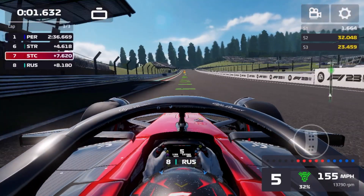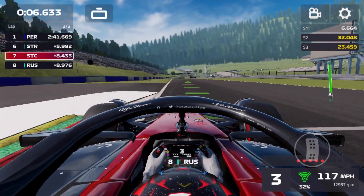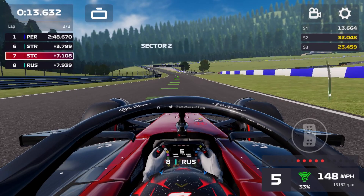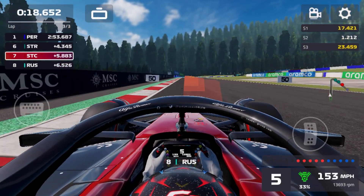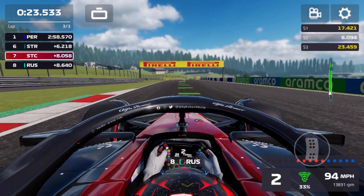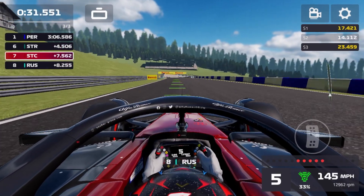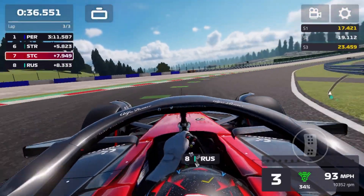As we make our way to start the final lap of the Austrian Grand Prix, Russell is still behind us and we're going to try our best to defend. We get actually a very nice run through that sequence of corners, opening up about a second on him. Making our way down towards the uphill section — we can really use the uphill to our advantage, braking late, getting the car turning, and getting on the power early. Stroll is two and a half seconds ahead so we are not going to be catching him during this last lap, unless he makes a massive mistake. Anything can happen — never say never.